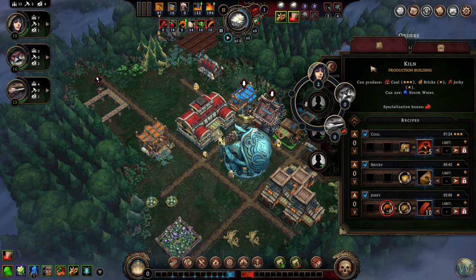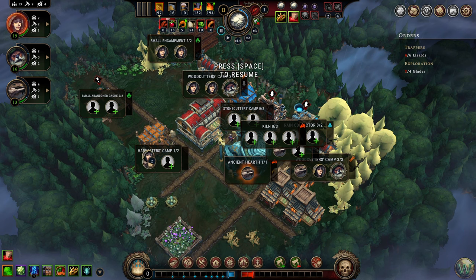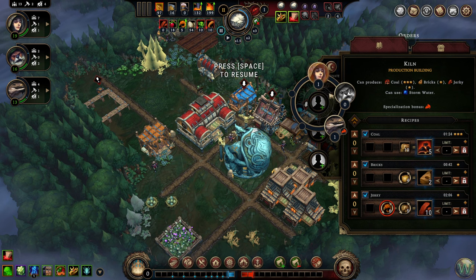So we're going to hopefully get some more of those. I think I want to swap in maybe one of those humans into the harvester. And I'm going to put a lizard in here, because lizards like to work in the kiln because it's warm.